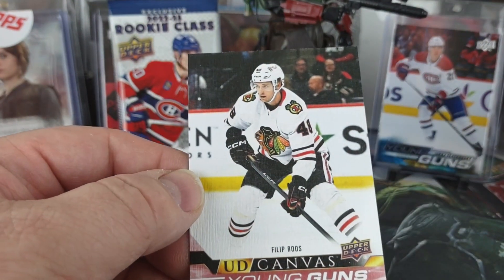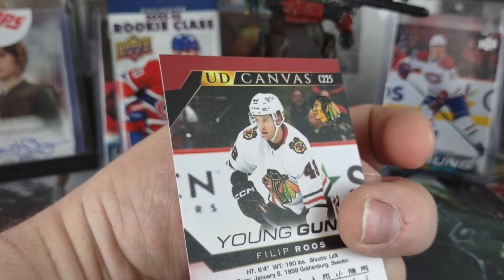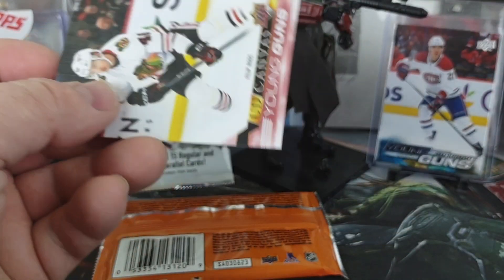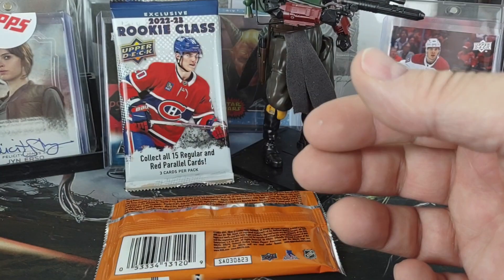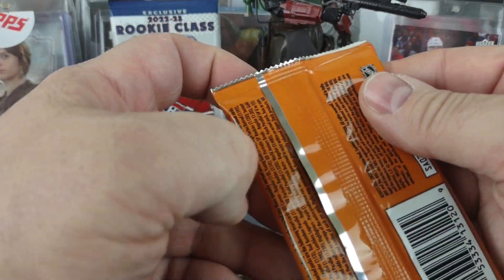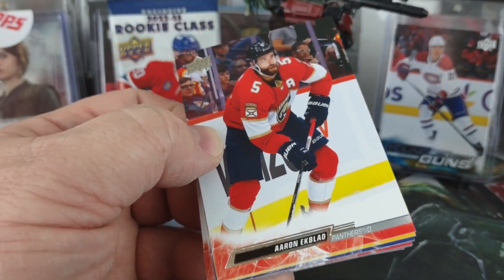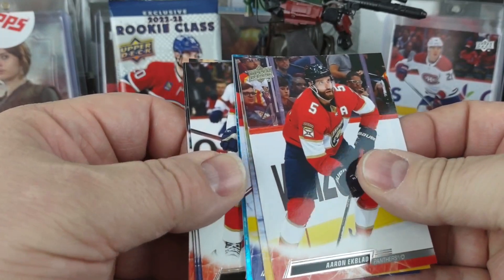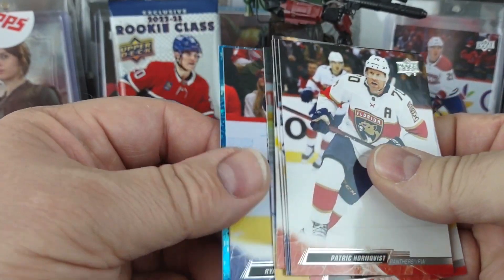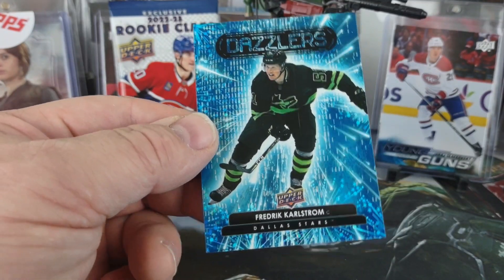It is a canvas young gun of Philip Ruse, so I suppose that probably counts as a young gun. Last pack, last chance for a regular young gun — and it looks bad. Got a dazzler, a Frederick Carlstrom.